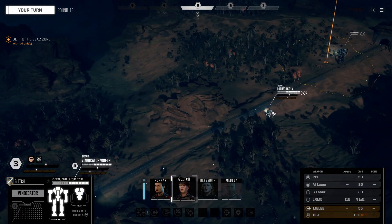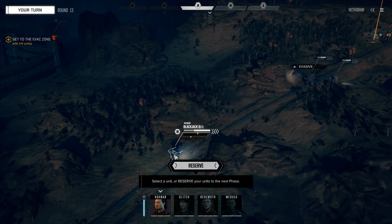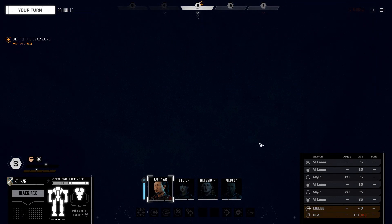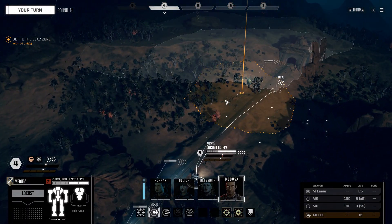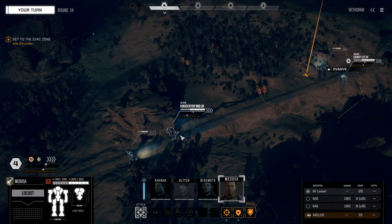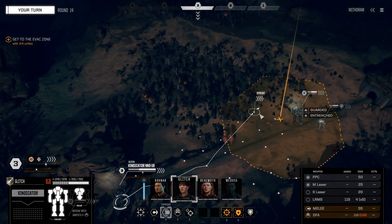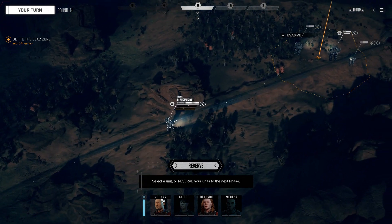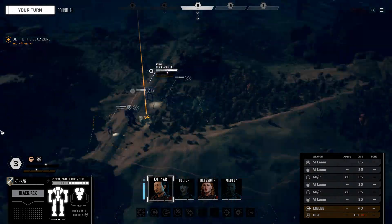Glitch, it's your turn - you can catch up to the Locust this turn. The Blackjack will be about right here because it's not very fast. Oh, I'm inside a rock - I'm on the other side of a mountain! There's the Locust, thank you Medusa - you even got a couple of kills there which is awesome. Glitch, get into the evac zone. Blackjack can evacuate the area this turn too - great job mechwarriors and great job battle mechs.